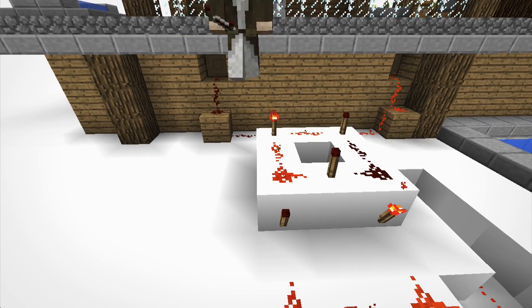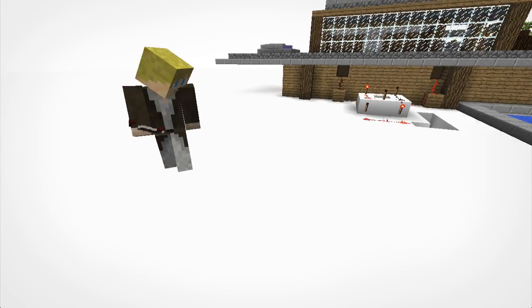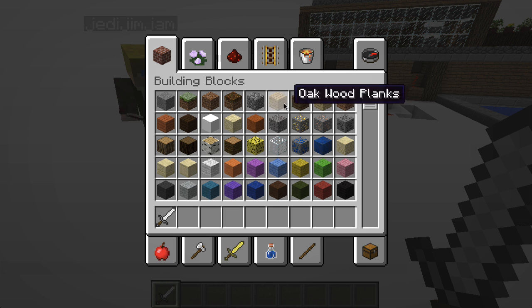This is probably one of the simplest tutorials we have ever done. So this shouldn't take too long. What we're going to need for this is any solid block. I think for this we're going to use oak wood. Oak wood sounds good.